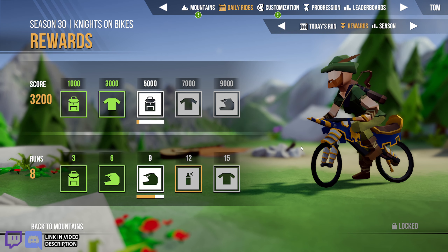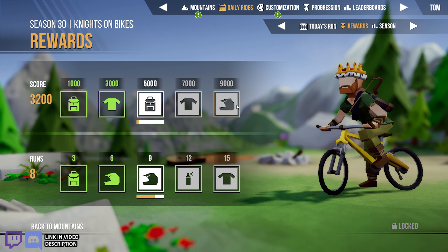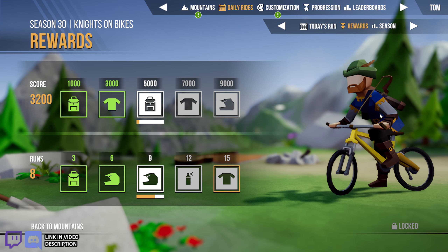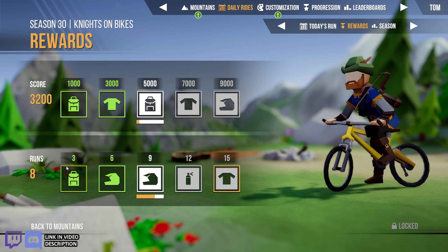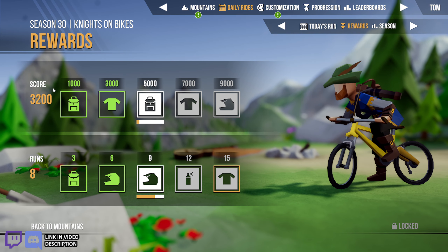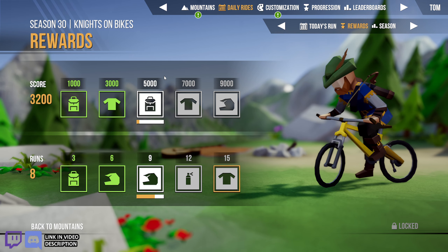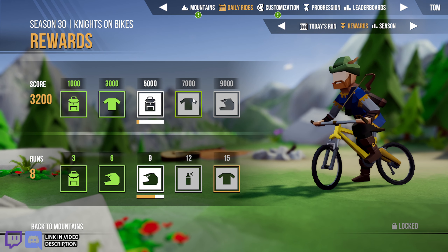Next up I could unlock a cape, a knight helmet, a suit of armor which looks really cool — you could pair that with the knight helmet or the cape and have a full suit of armor on the bike. There's a spray paint color for the bike. And then the crown is the final reward for 9,000 points, and then there's a jester's gown or peasant cloak. The bottom row unlocks automatically every 3, 6, 9, 12, 15 days — you don't have to do well, just play. The top row is points-based.